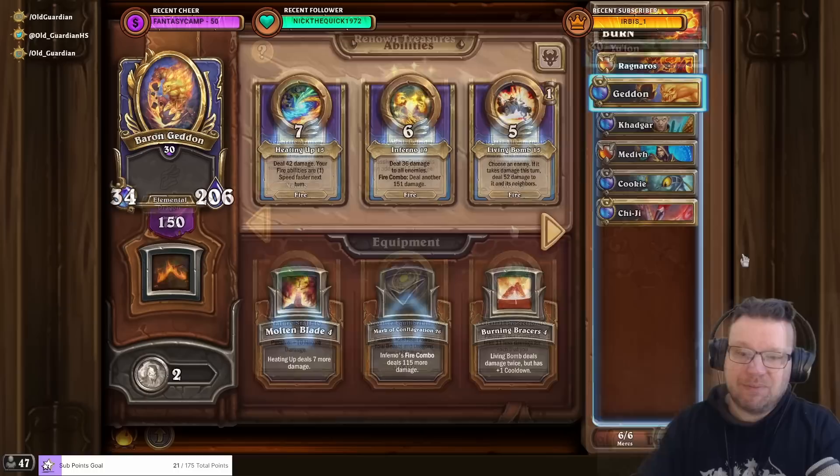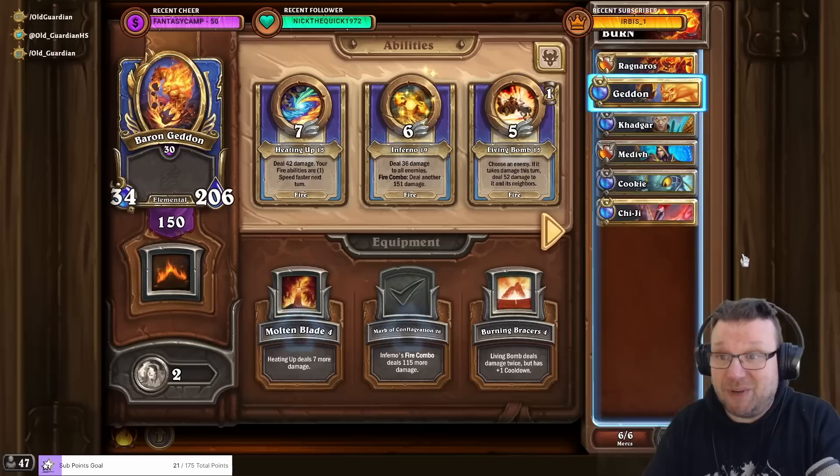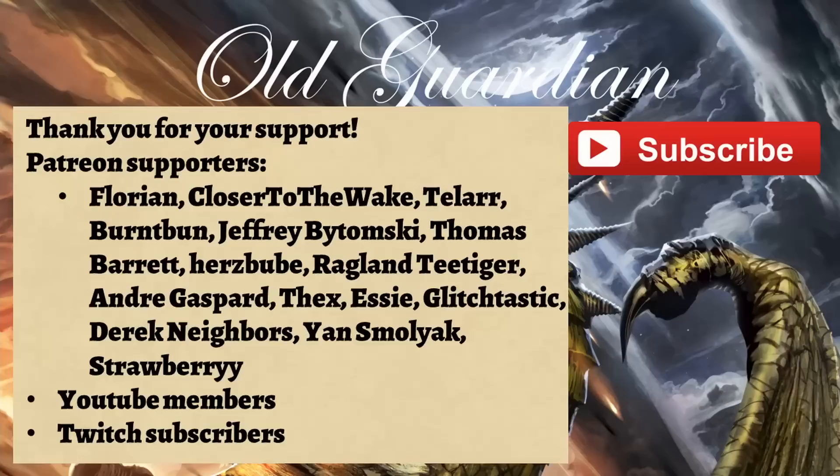That's an introduction to fire comp in Mythic Boss Rush — the fastest comp there is. If fire can handle the fights, it handles them real quick and deals tons of damage. It's a very fun and quite powerful comp for Mythic Boss Rush. Thank you for watching. Click like and subscribe if you enjoyed this, and a special thanks to all of my Patreon supporters, YouTube members, and Twitch subscribers who make all of these videos possible.